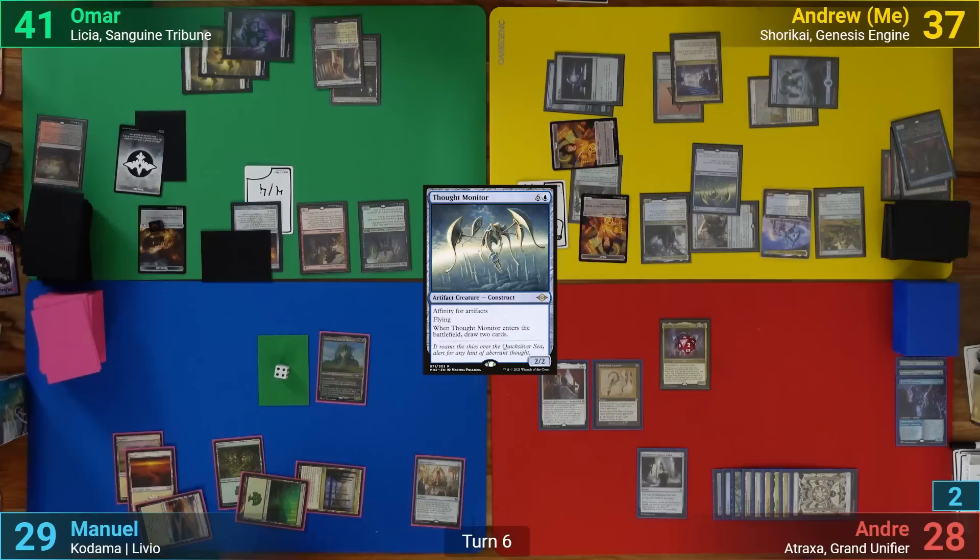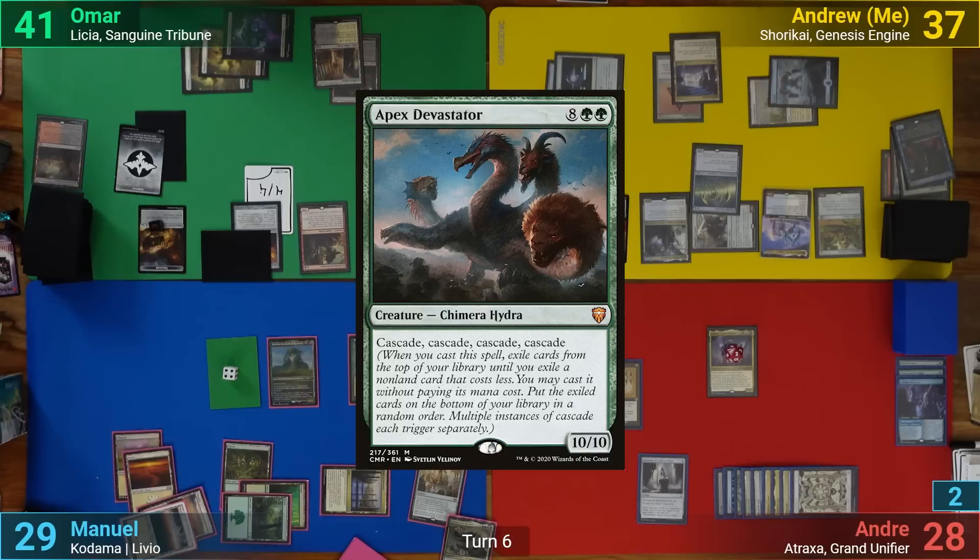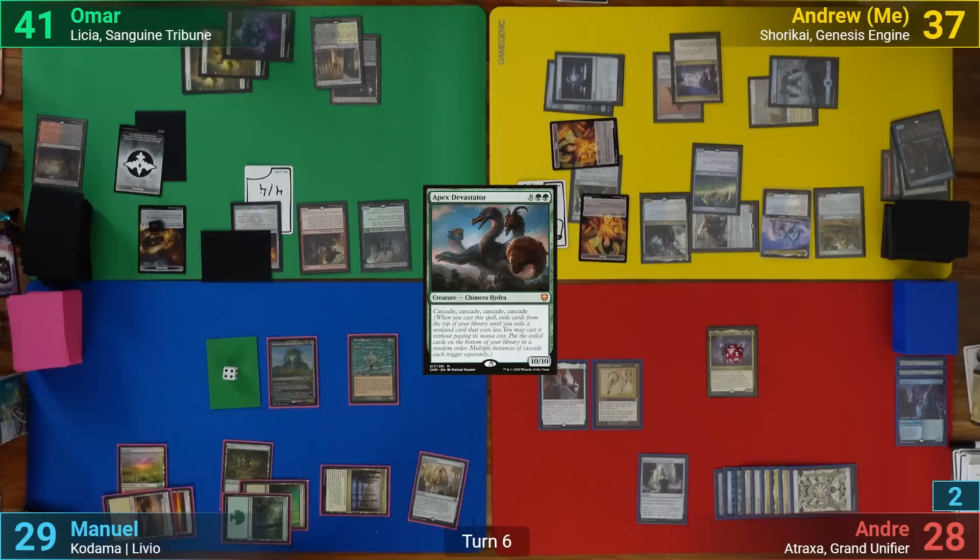Manuel draws and casts a Fierce Empath, going to find a Forest off Karametra. The Fierce Empath trigger then tutors, allowing him to find a Galta and Maverin, and an Apex Devastator because of the Panharmonicon doubling the trigger. Manuel then follows up with an Esper Sentinel, and passes.